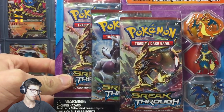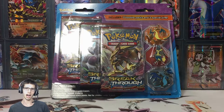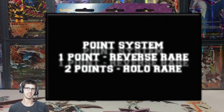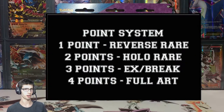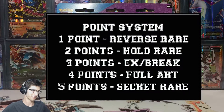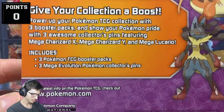Let me explain the points system. It's one point for a reverse holo rare, two points for a holo rare, three points for any EX, four points for a full art, and five points for a secret rare.